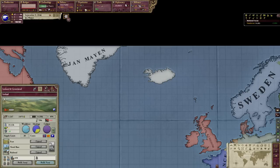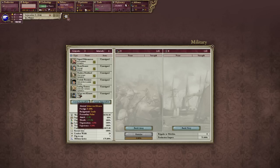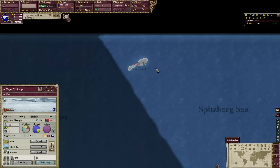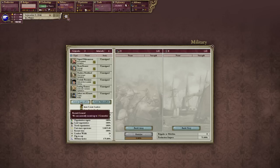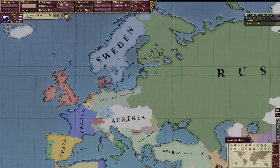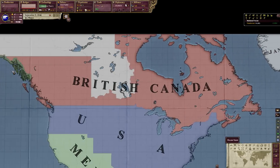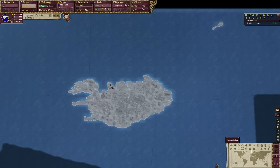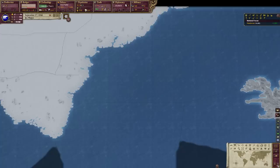For example, if we go into our military and create a general — you can see we have the old filthy human generals from the old empire — but now that we have become unified, we can finally recruit polar bear generals. Let's recruit an admiral as well. I have no idea what the developers thought or what went through their heads when they designed this, but there we go — the polar bear nation. Now maybe the thumbnail of this video makes a little bit more sense.